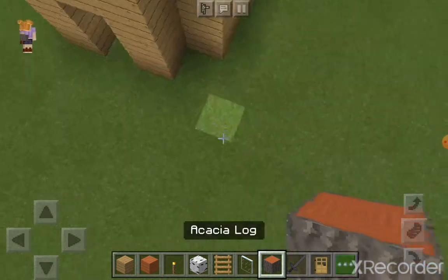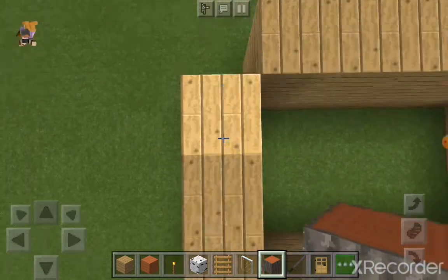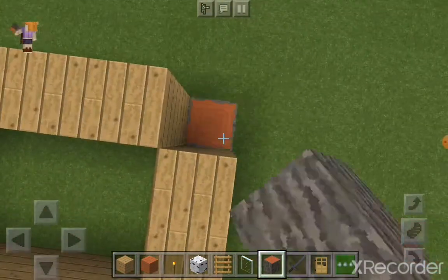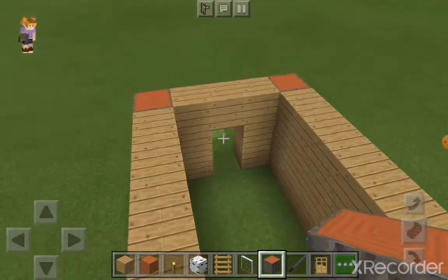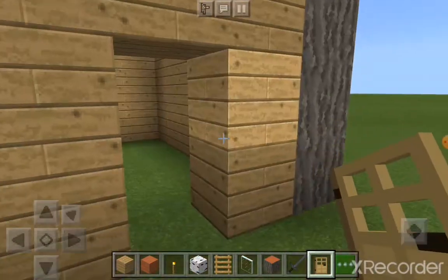Unless you aren't near that biome, you can basically use any material for the walls, for the corners, and for the flooring. You don't even need any corners. It's all up to personal choice and taste. This is just one of the easiest I could do.